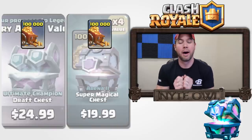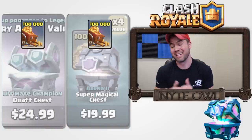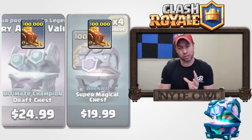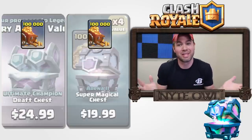What we have here — the gold is obviously the same, so each one gives you 100,000 gold. Now let's break down the cards, and that's where you see the real difference. One is $25 and the other one's $20, so they're pretty close in price, but five bucks is five bucks — let's see if it's worth that extra five.